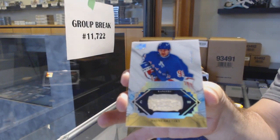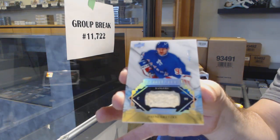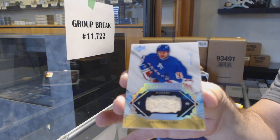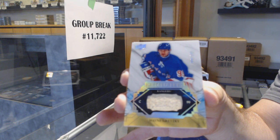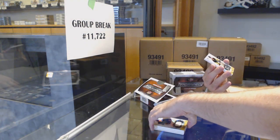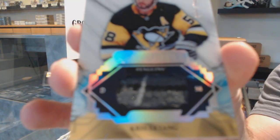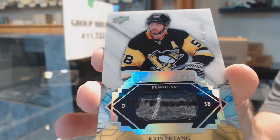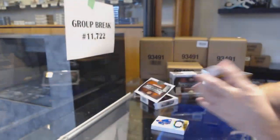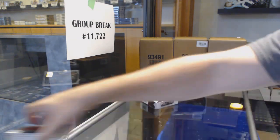First Gretzky of the night. Wayne Gretzky for the Rangers. For the Penguins, number to 100, Chris Letang — beautiful stick piece. And we've got a Synthesis, number to 50, of Patrick Kane for the Hawks.